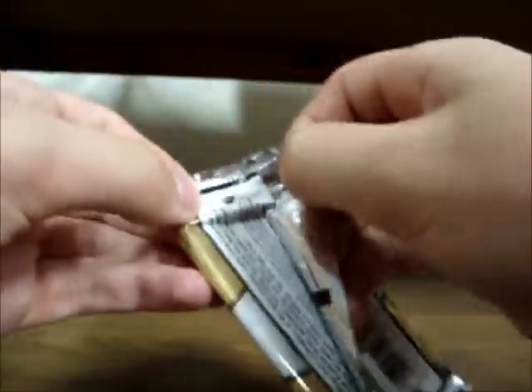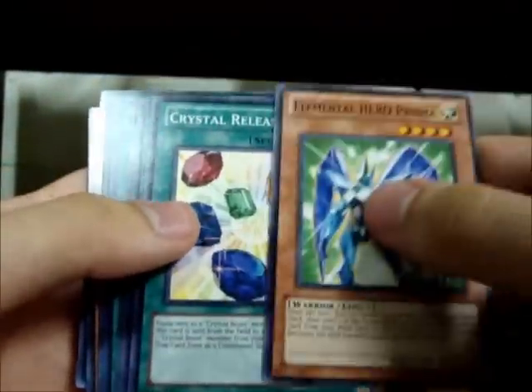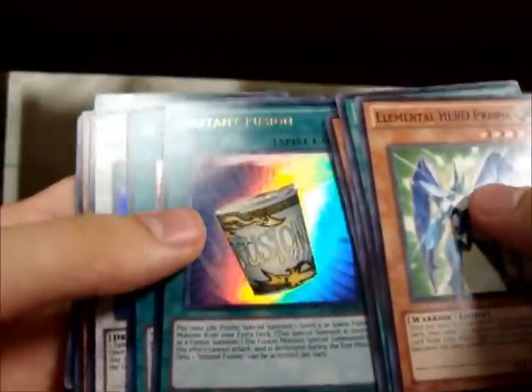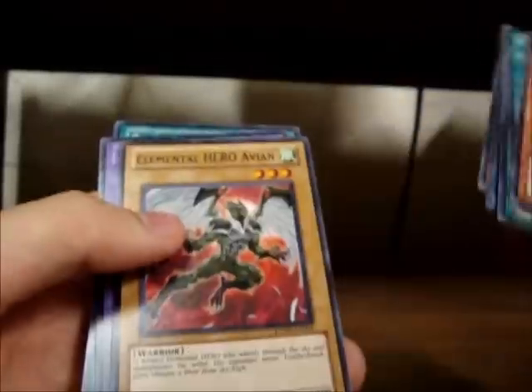I'm not going to use scissors this time because these packs aren't that hard to open. Common Prisma is pretty cool — the commons in this set are really good from what I remember. Crystal Release, System Down. Rare U-Bell the Ultimate Nightmare. Ultra Instant Fusion — that's not bad. Secret Heated Heart — I wish that was an E-Call, but whatever. Super Dark Gun — that's not bad. Arceus, Alternate Art Avion, Common Rainbow Nias, and Common Gateway. Gateways — you can never have too many gateways.